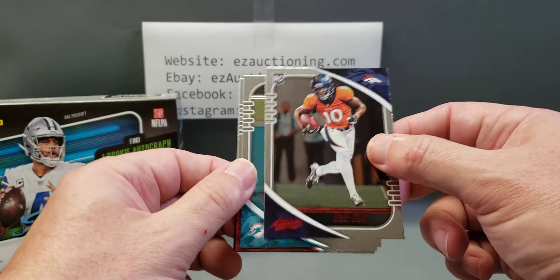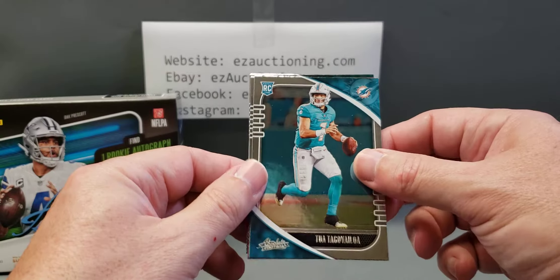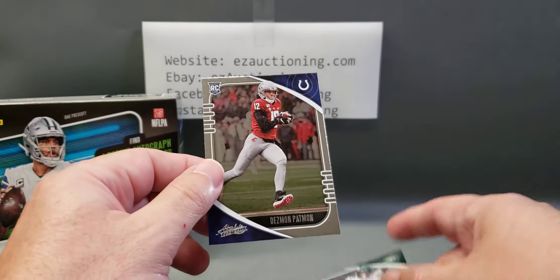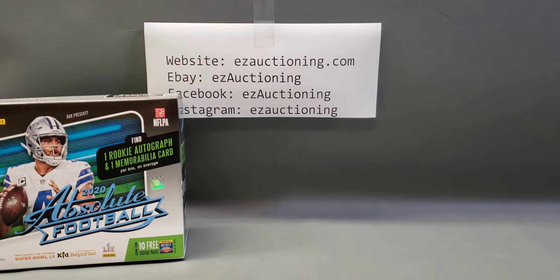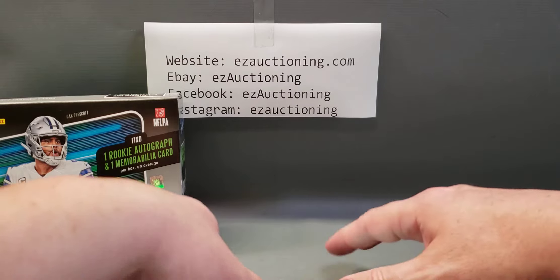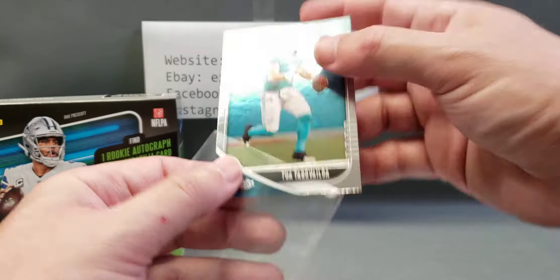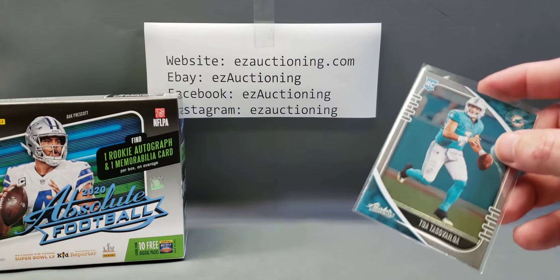Here's a Jerry Judy red parallel — we're getting some good rookies. Got a Tua, Javon Kenlaw, Michael P. Ryan, and Desmond Patman. I'll sleeve up some of these rookies — sleeve up Tua. Hopefully he'll have a better game than he did in his debut. He did not kill the stat sheet with his performance; the Dolphins' defense is what won the game for him.